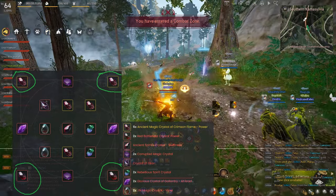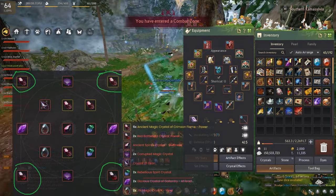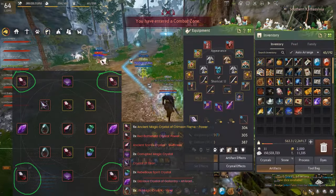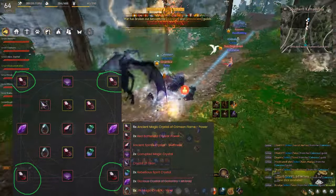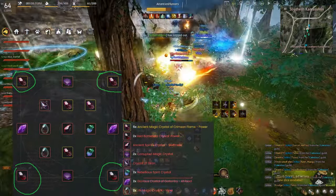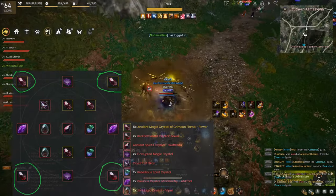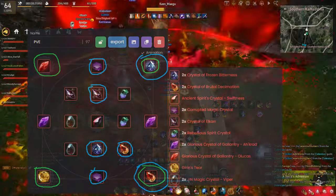Those four green-highlighted slots are unlocked by getting the Garmoth Heart — drop it, put it in your awakening weapon, and unlock two slots. Completing the Land of Morning Light questline unlocks another two slots, giving you four extra crystal slots total. The center crystal is your costume slot — minimal stats like +3 crit or +3 move speed. This early game build will give you a good amount of AP to monsters for grinding.